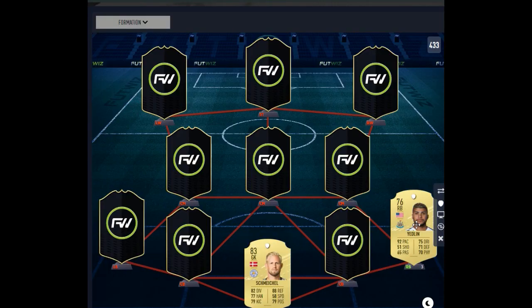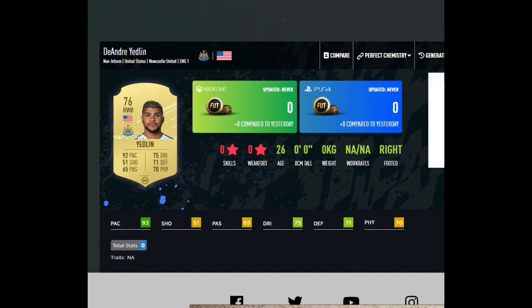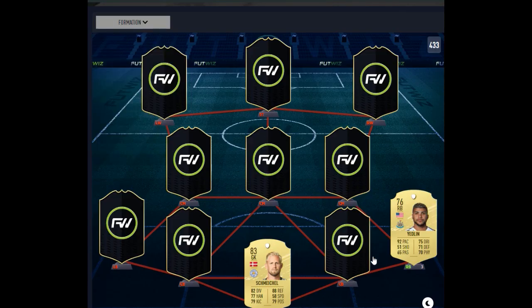At right back, we've got Yedlin — he's the cheapest of a lot of players. You've obviously got Wan-Bissaka, Bellerin, Pereira, Kyle Walker, Cancelo. But for the start, you don't want to be spending all your money on a right back because Premier League full backs in general are really expensive. So Yedlin will save you a bit of coin at the start of the game and will definitely do the job. He always has good jumping as well and good stamina, which is key.